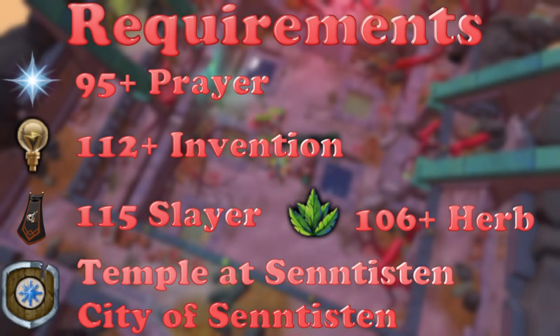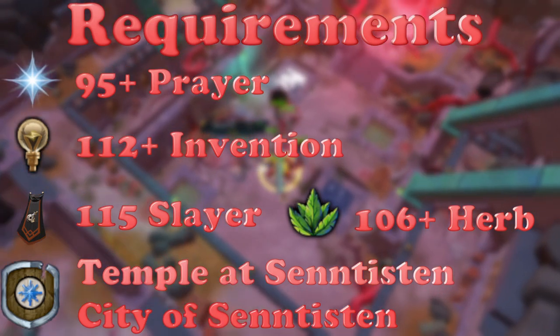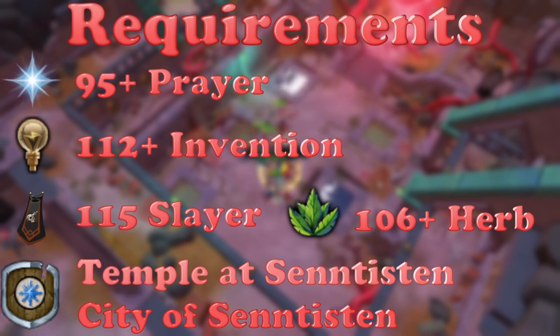Starting out with the requirements: you're going to need 95+ Prayer for Soul Split and Turmoil. You need both of those, and if you have 99 and Malevolence, that is a lot better. You're also going to need probably around 112 Invention — you can boost with extreme potions to get there — but you want to be able to make really good perks and also get potion reservoirs. You're going to need 115 Slayer to even kill these things, and you also want 106+ Herblore to make Elder Overloads, and 107 lets you make Salves.